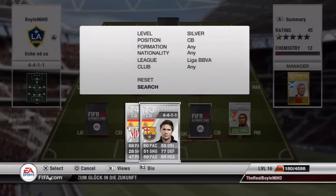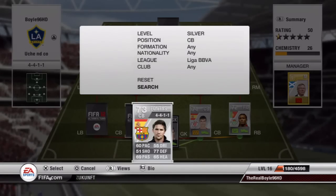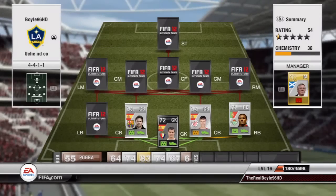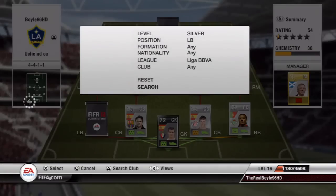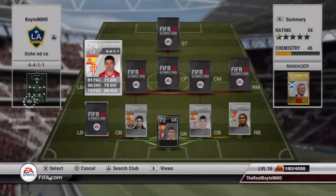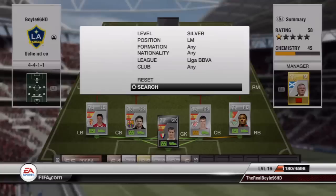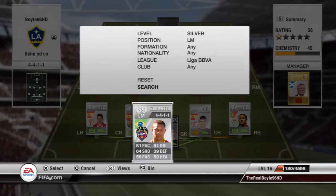The two centre backs — I've gone with Fontes and Edu. Great defenders. Let down a bit on pace but they make up for it in their heading and in the air. The left back is the underrated Canala: 81 pace, 71 dribbling, 75 defending. Only cost me 1k and I do advise putting him in if you're building this team.